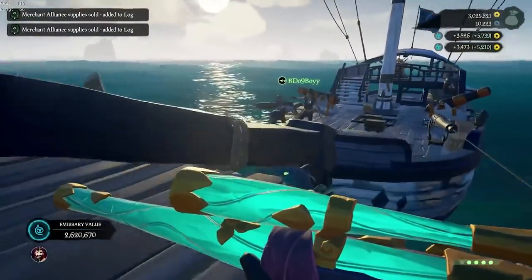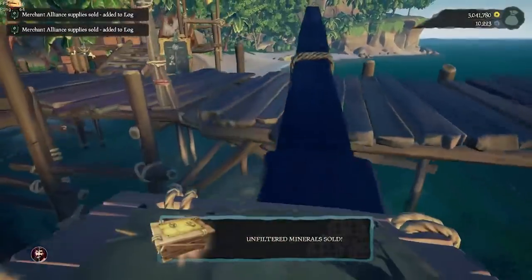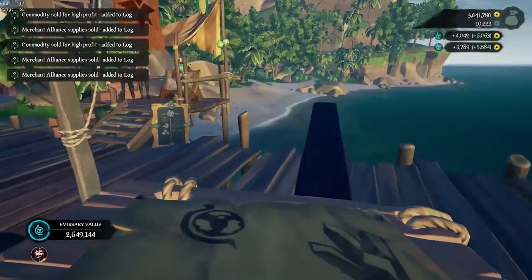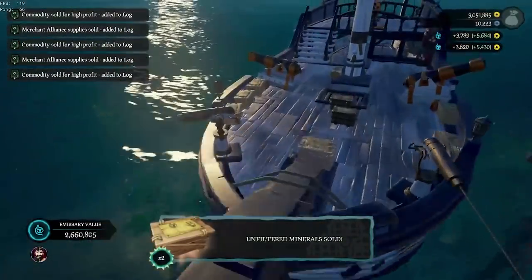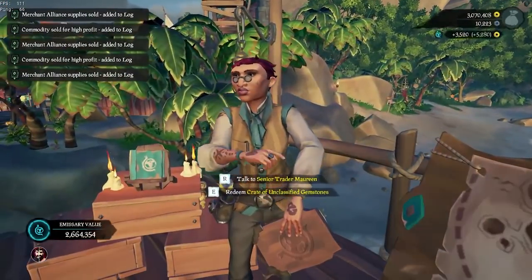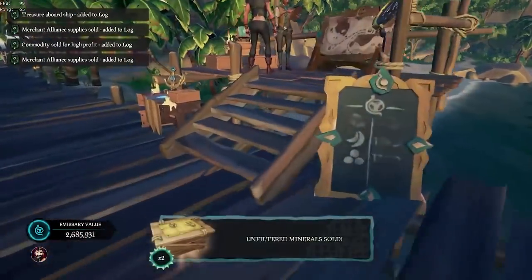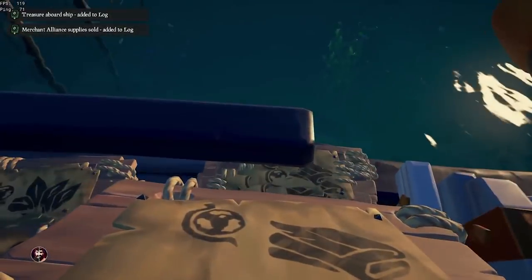Maybe 30k minimum and upwards of about 60k — it's kind of crazy. Bear in mind you're going to be going to at least three, maybe even four outposts an hour. So if you're making 30k at each outpost, that's a minimum of 120k per hour. When I was doing this I was making 150k, and this is after the patch — before it was like 400k an hour. Now you're making about 150k, which is still a lot better than doing anything else.